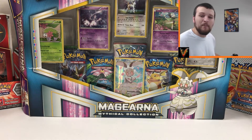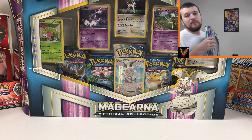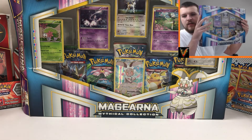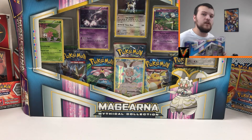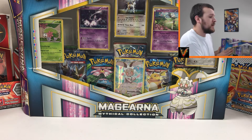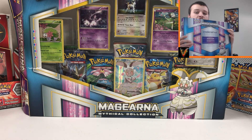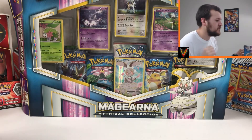What is going on guys, welcome back to another video. The channel is Viva Victini, my name is Shane, and today we've got the Magerna mythical collection box. I've got two of them — there's one in front of you and one right up here. I'm going to be opening both of these today. We opened the Volcanium one yesterday, so if you haven't seen that already make sure to go check that out.